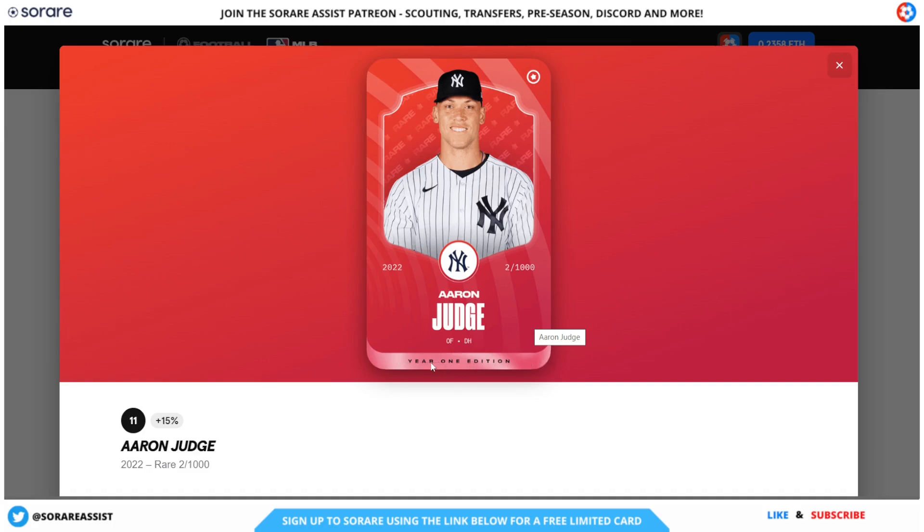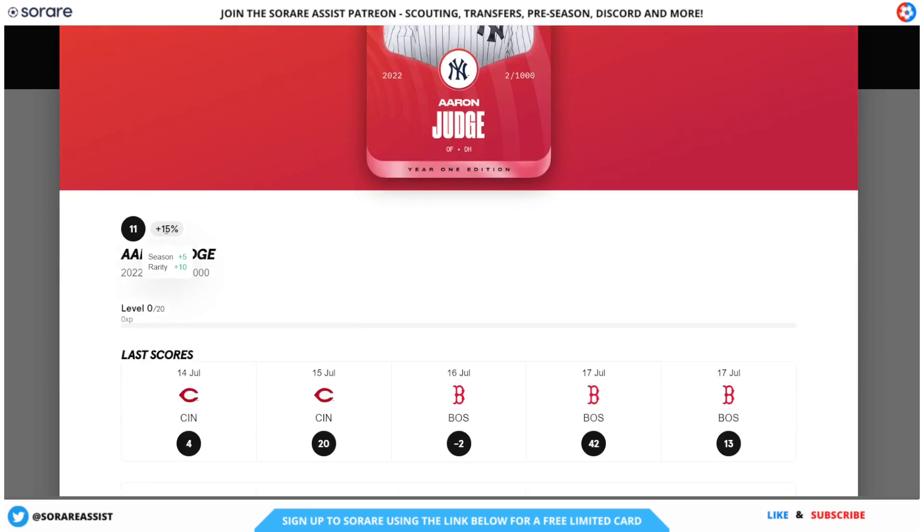At the bottom there's a strip that says 'Year One Edition', which means this is the first year edition of the SoRare MLB cards for Aaron Judge. This will be the same for all cards released in the 2022 season. You can also see the season average score and the XP percentage. Because this is a rare card, it gets a plus 10 rarity bonus. Cards from the current season also get a 5% bonus, and this full bonus of 15% is added to the player's score each game week.